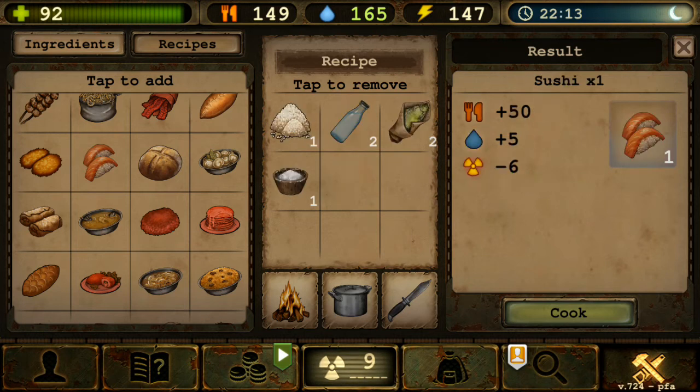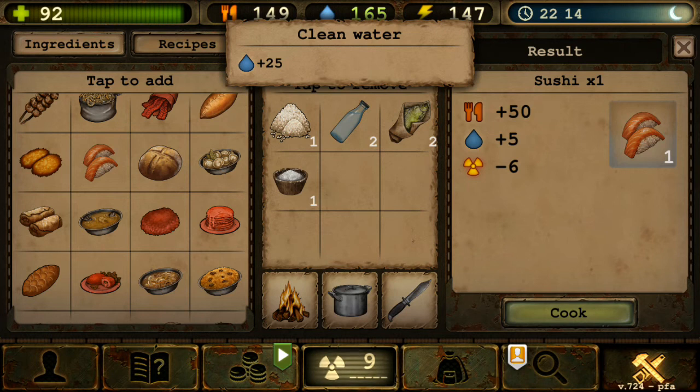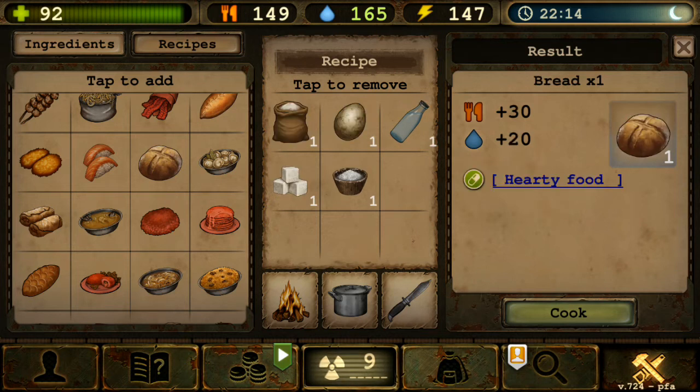Next is Sushi — it looks like you get two from the picture but actually only one, so it seems nerfed. It requires rice grain, clean water, salted fish (or raw fish), and salt. Gives 50 food and minus 6 radiation. No buff though, so you might prefer other foods.